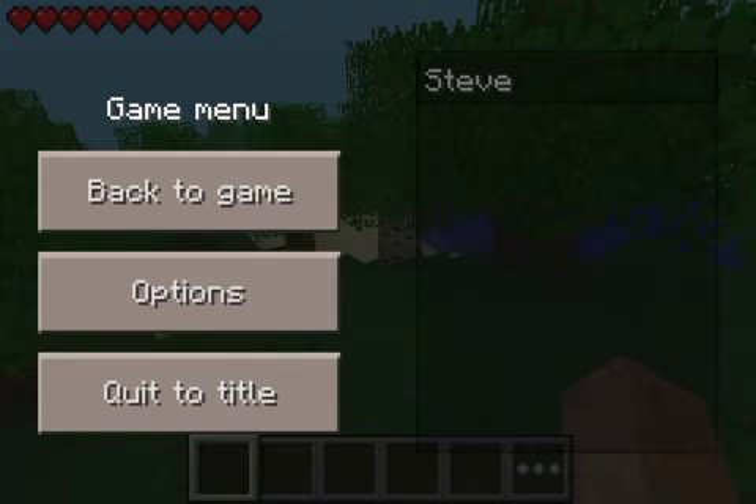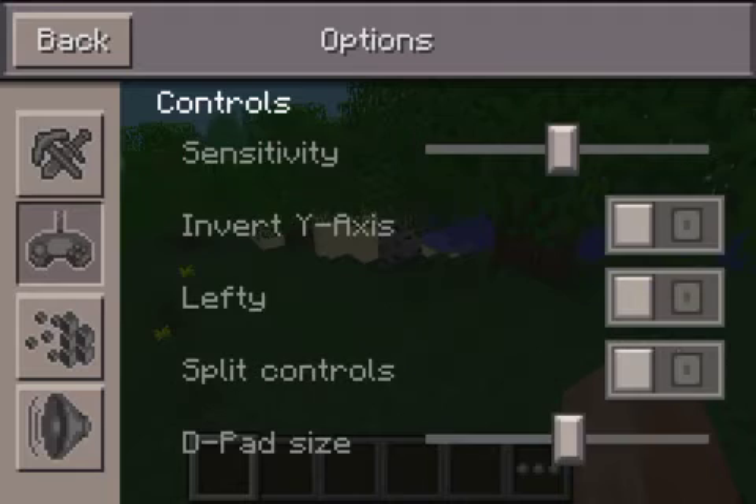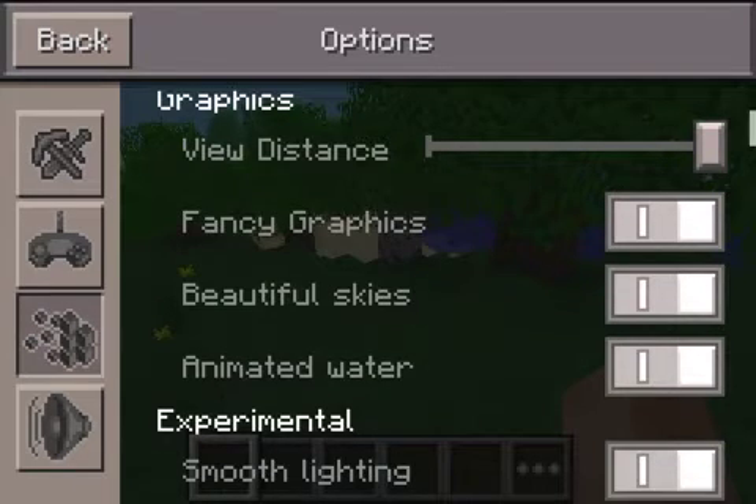Also, your d-pad might be really ginormous once you get it, so go to Options and go to this little game-boy-looking thing, and d-pad size on the bottom — just put it right in the middle. Then go to Blocks, and if you want you can add fancy graphics, beautiful skies, water, and smooth lighting.